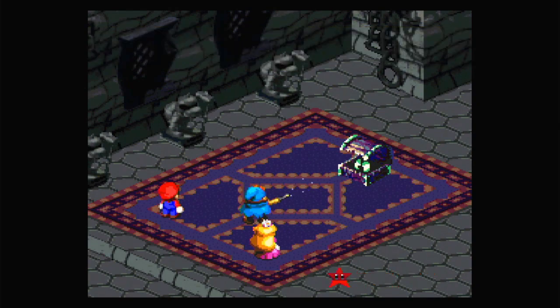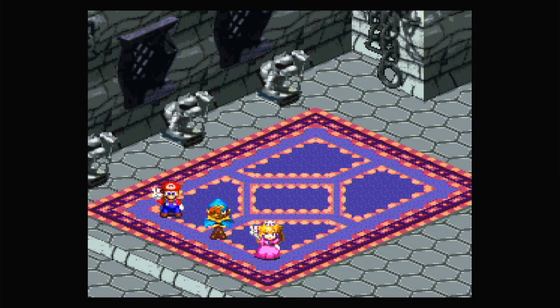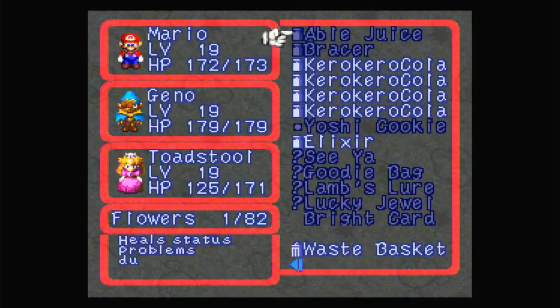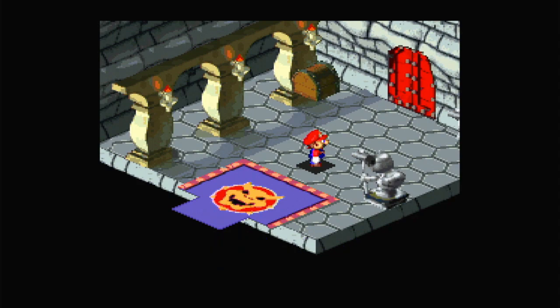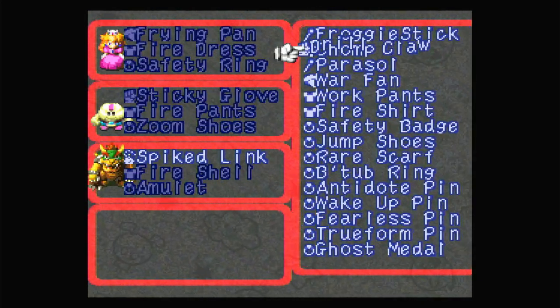200 coins and 50 XP. I have 700 coins now. I only have 1 FP at the moment — I probably want to use Maple Syrup rather than Kara Kara Cola. That's the first door done. At the end of each area there's also an item — we get the Drill Claw, which is a new weapon for Bowser. These items are guaranteed, so let's equip it and move on.